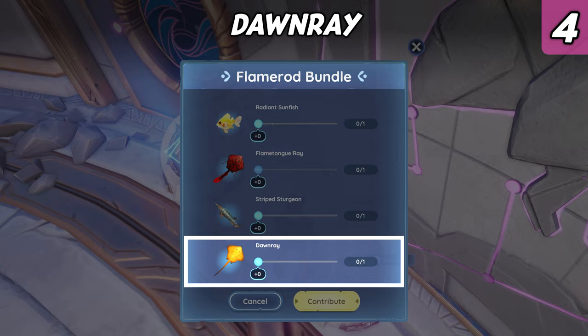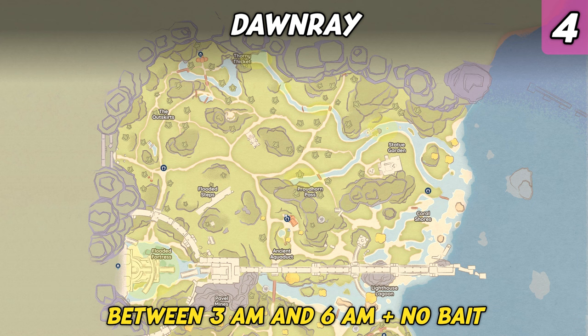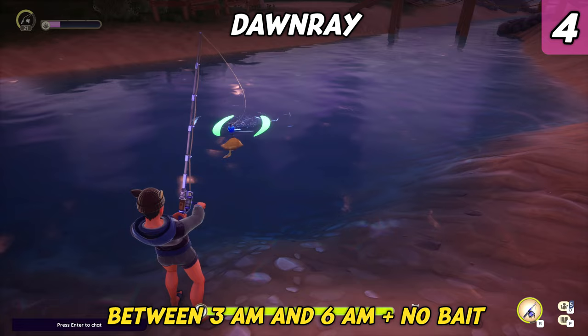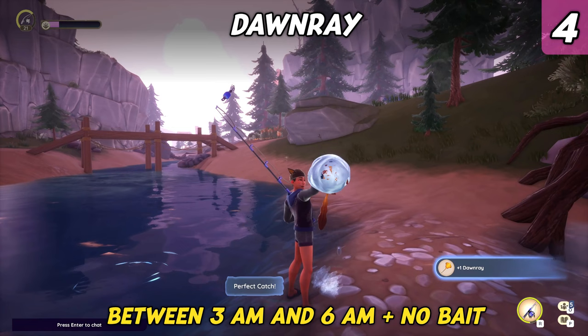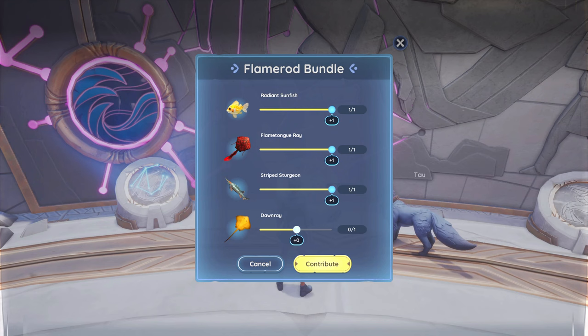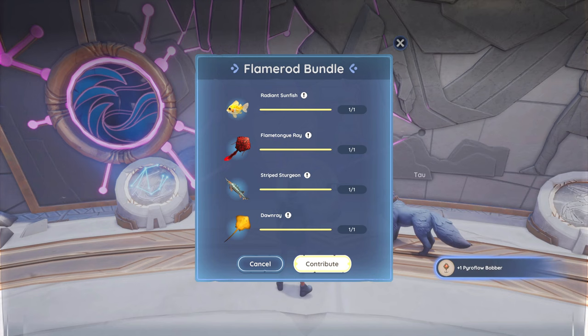The last fish required for the Flame Road Bundle is the Dawn Ray. It's also an uncommon fish but can only be found in the rivers of Bahari Bay. The good news is you don't need bait — in fact, it can only be caught without bait. The bad news is it only appears during the morning hours, so your fishing time is very limited, though it is fairly easy to reel in. Upon completing the Flame Road Bundle, you will receive one new cosmetic bobber for your fishing rod: the Pyroflo Bobber.